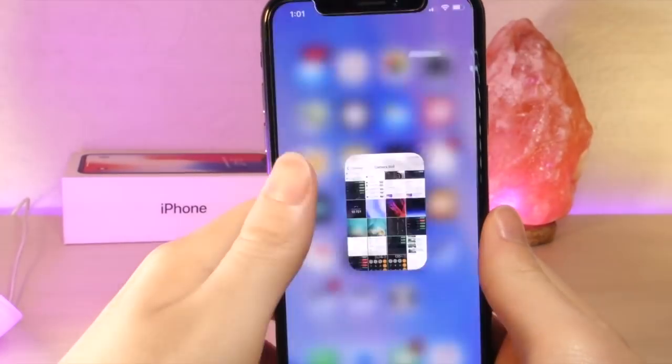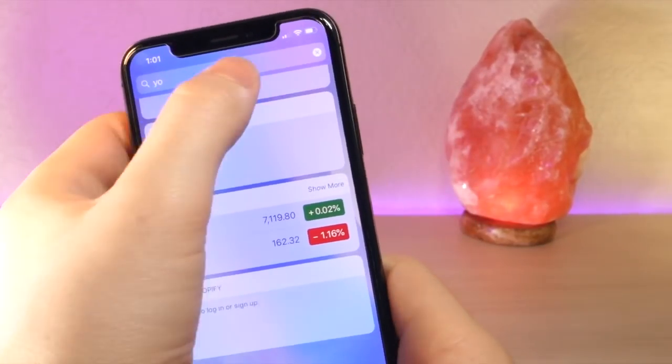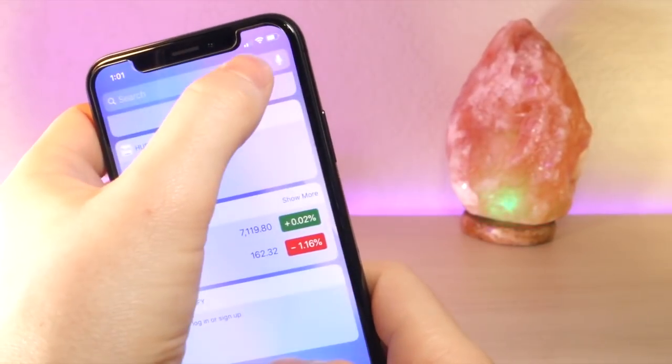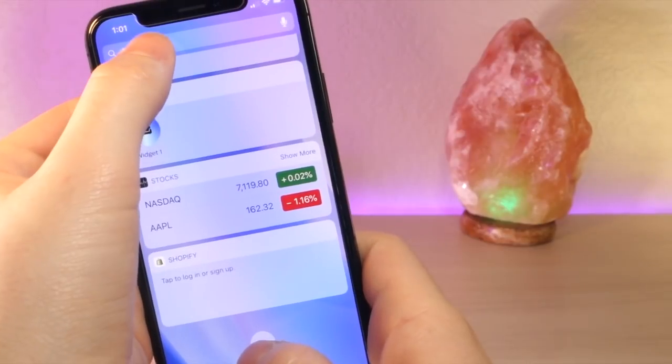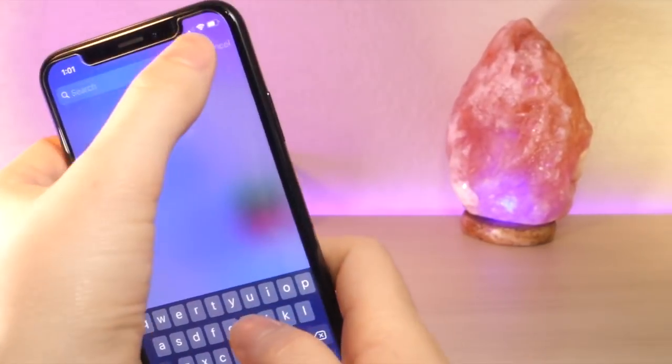The first thing you're going to want to do is change your wallpaper to a lighter color, and you'll see why you want this in a second. Then go ahead and swipe to the widget panel, and tap on the edit button and the search button at the same time repeatedly until you get this glitched effect.